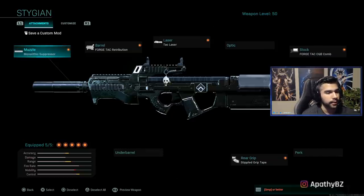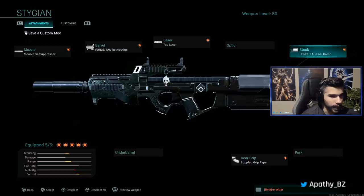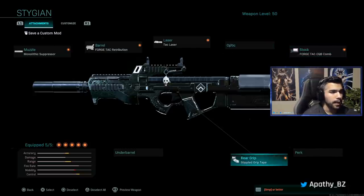It has good damage. It has good range. It's just a very good gun in general. These are the attachments I was running: Monolithic suppressor, forge tac barrel, retribution stock, laser, CQB comb, and stipple grip tape. This thing aims in pretty damn fast, and it still has good damage range and very little recoil.